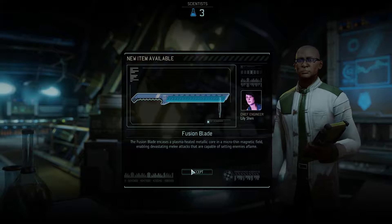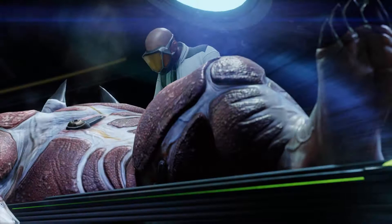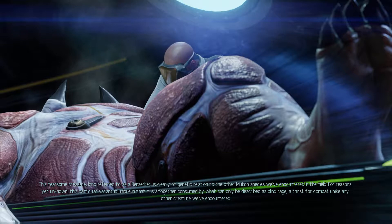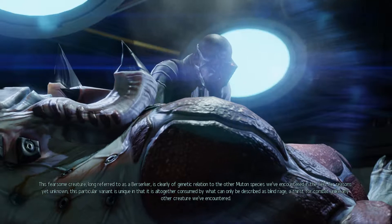The fusion blade encases a plasma-heated metallic core in a micro-thin magnetic field, enabling devastating melee attacks capable of setting enemies on fire. Consider me sold. Power armor maybe — you know what, let's do the autopsies. This fearsome creature, the Berserker, is clearly a genetic relation to other mutant species. This variant is altogether consumed by blind rage, a thirst for combat unlike any other creature we've encountered.